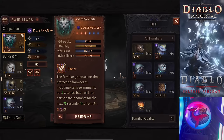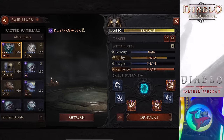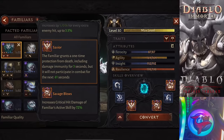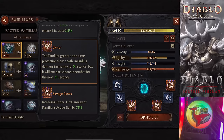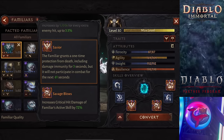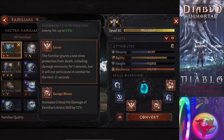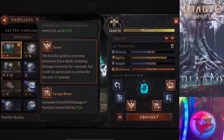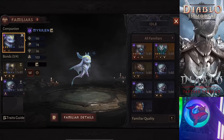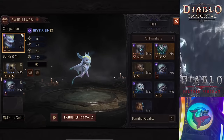Now you might be wondering: why skip the conversion stones? Well, they can be quite expensive. For my three legendary skill pet, I'd have to shell out 30 conversion stones, costing me around 90 platinum. But I've found a way to save that platinum without sacrificing the quality of your pet. As I've said in other videos, in order to save the legendary attribute stats — over 170 stats makes it legendary — you will have to convert with conversion stones.